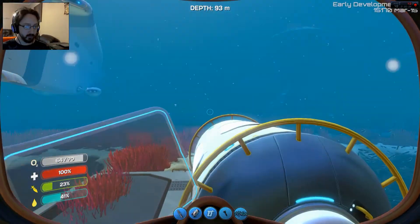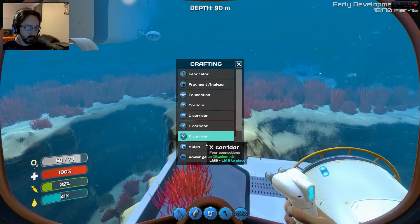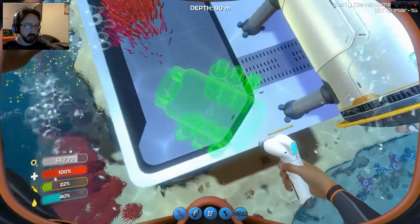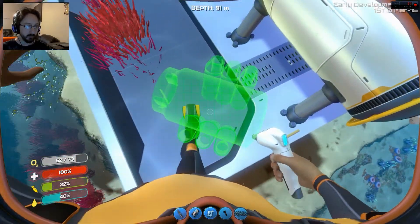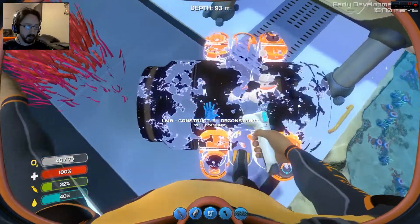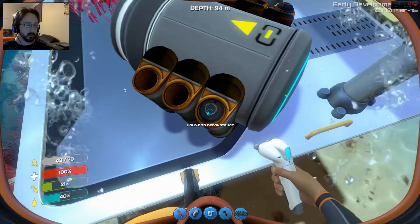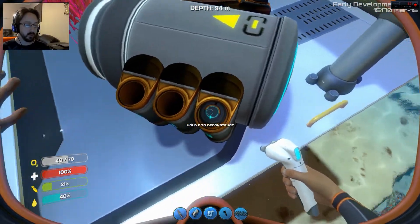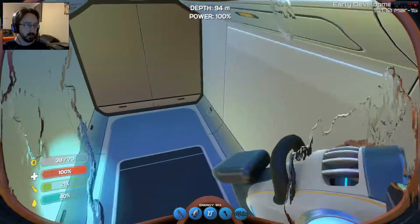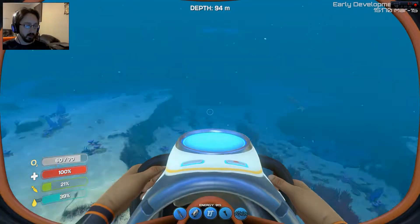Do I have enough stuff? Yeah, I have some more. Let's build a power generator. I'm gonna need this, right? I don't know what that does. Oh, that's what uses the power cells — I need to put the power cells into it. Interesting. So it's got power now. That's kind of cool.